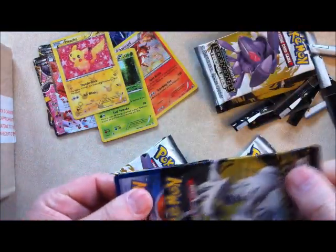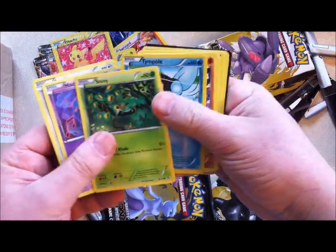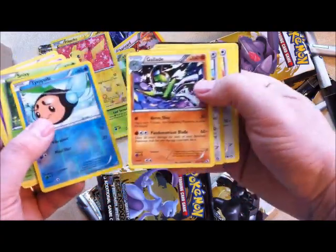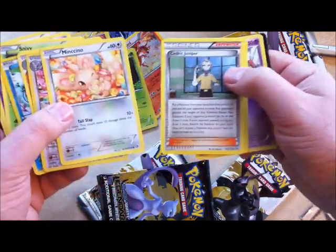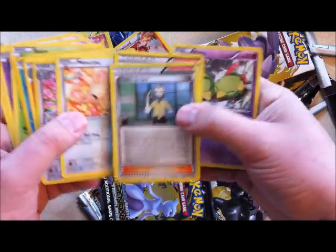Just look how shiny that Pikachu card looks — that's really good. Next pack: Swablu, Misdreavus, Snivy, Tympole. Tympole is a reverse holo. Gallade is a rare. Cinccino is a refractor uncommon. Mincino, Cedric Juniper — another cool trainer card. Two trainers together here. Ambiance trainer card and then Natu.